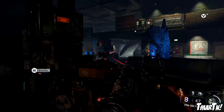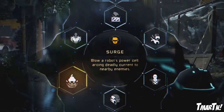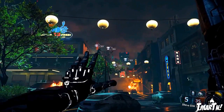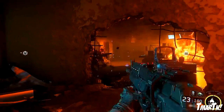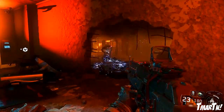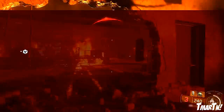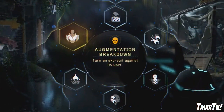Next up we've got Surge — blow a robot's power cell, arcing deadly current to nearby enemies. This allows you to destroy enemy robots on command, and if there's a big group of them it's gonna destroy them in a big arc of electricity that takes them all out at once. Very, very good.